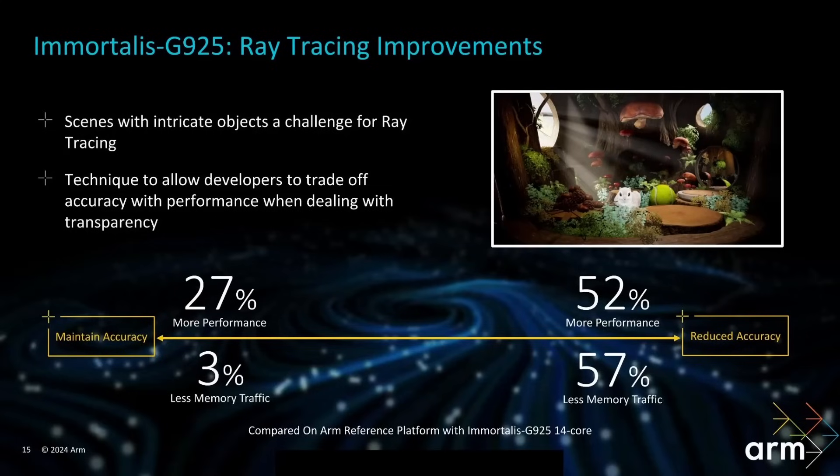There's also a 52% increase in ray tracing performance when you have intricate objects. Intricate objects means grass, leaves, foliage — lots and lots of them. It's not so important that each blade of grass casts exactly the right shadow, has the right translucency and reflections as every other blade. You still need a level of accuracy so it looks like foliage and grass, but not the same fidelity. There is now the ability for developers to trade off accuracy for performance. Reduced accuracy can give 52% more performance and 57% less memory traffic. You can still set the dial the other way for high accuracy, and there are still improvements in performance even under those circumstances. There are lots of ray tracing improvements in the G925.